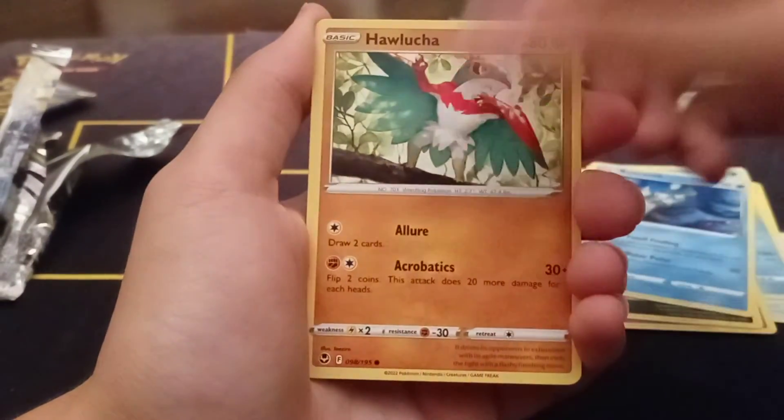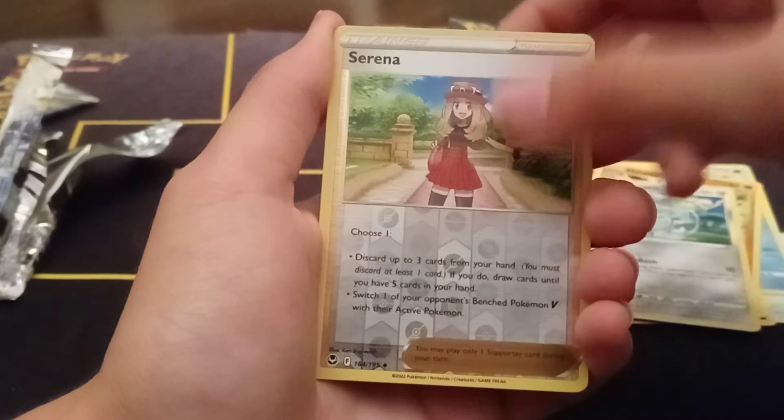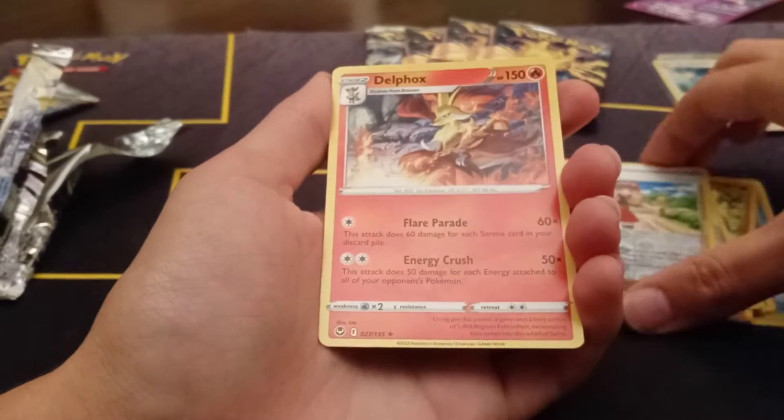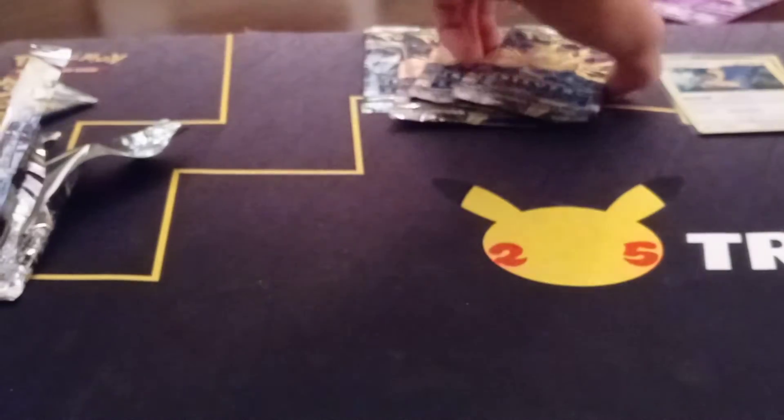We got a Relicanth, a Hoja, a Totemaru reverse, an Arena Turnip trainer — this is pre-sale like $140 — and ooh, Delfox, not a holo. Hey, perfect. There's a nice one for starters. Just locking in the games.